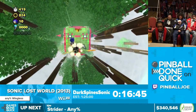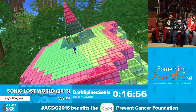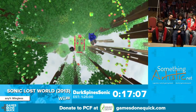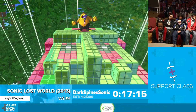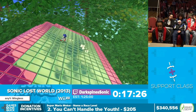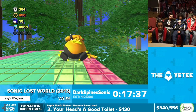Now we have the second member of the Deadly Six: Zomom. This fight really isn't difficult — you just have to make sure you don't fall off. He basically flips this structure over and then falls down, so you do a fully charged homing attack. You do the same thing again, but this time he's going to flip it twice. The best thing he can do is flip it over to the flat side, because then you don't have to worry about anything getting in your way when you're trying to reach him. And there we go — that's DR2.